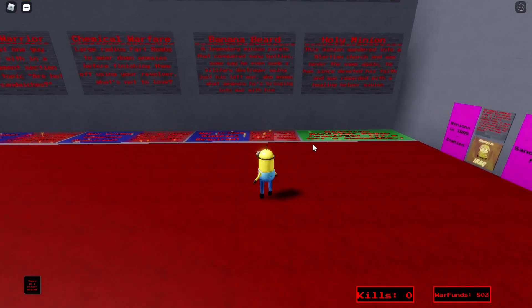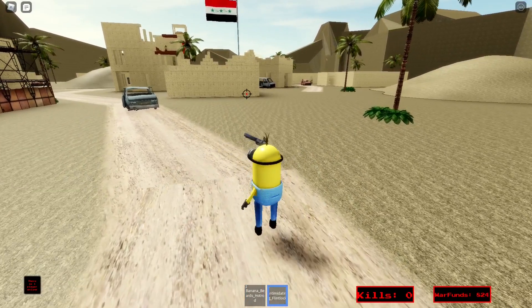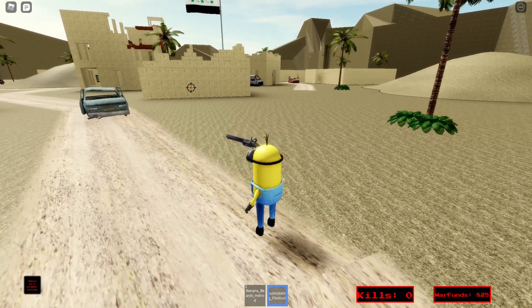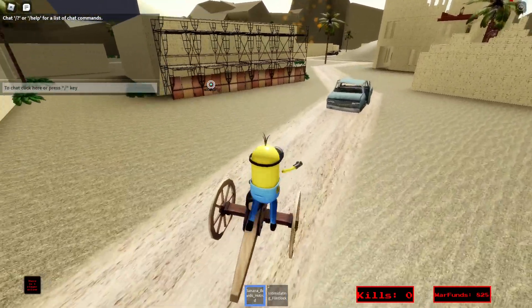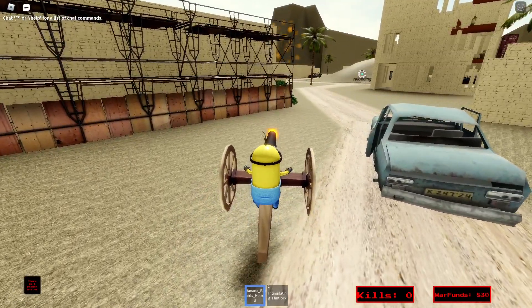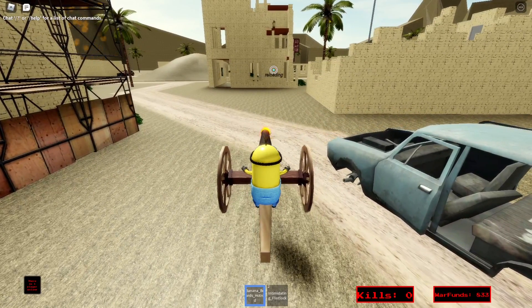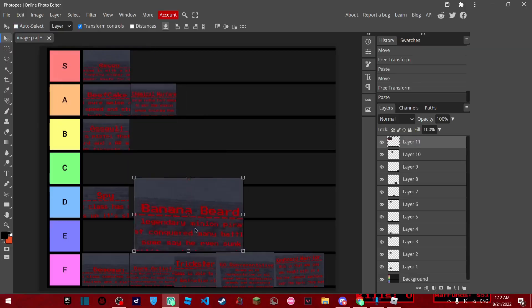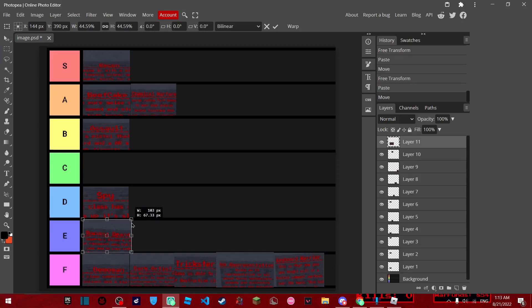The next class is banana beard, which is a pirate class. It has the banana beard hot rod and the intimidating flintlock. The flintlock is pretty much like the revolver — kind of trash. The banana beard hot rod is a rideable vehicle that does heavy damage — it's a one-tap to anything it touches. Except it's kind of hard to aim and shoots really slowly. Banana beard is gonna be E tier, because if you can manage to get any hits with that cannon, it's a one-tap.